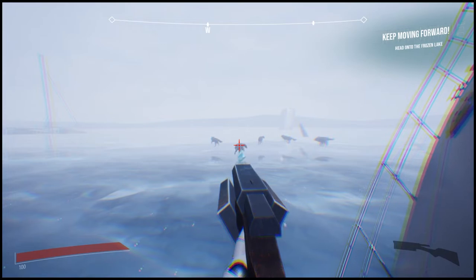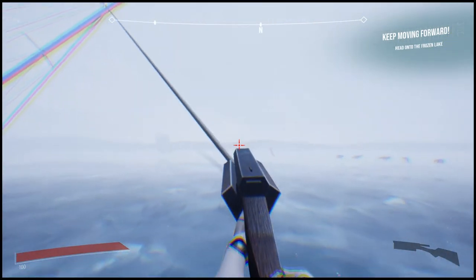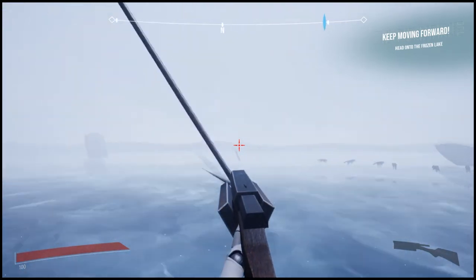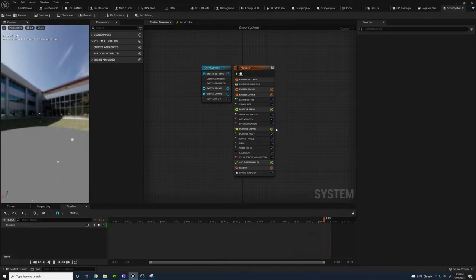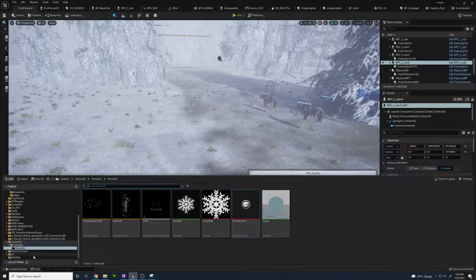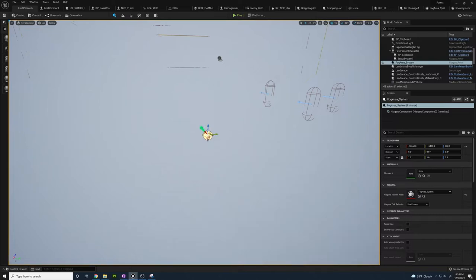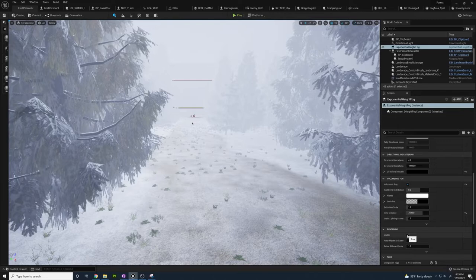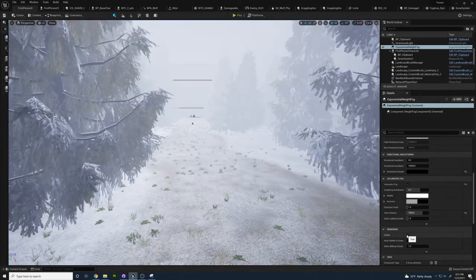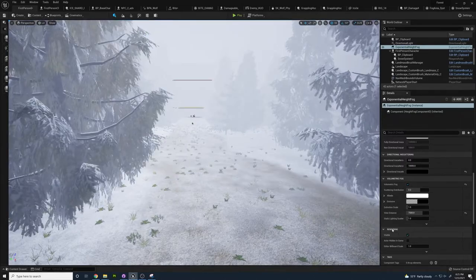After I had finished optimizing the trees and foliage, I moved on to creating two different particle systems in Niagara for use within our project. The first one being a snow system which follows the player around to help increase the atmosphere, and the second being a localized area of volumetric fog which we used in the lake scene. After those, I ended up setting up the universal exponential height fog and adjusted the lighting to be more in line with what you would see in such environments in the real world.